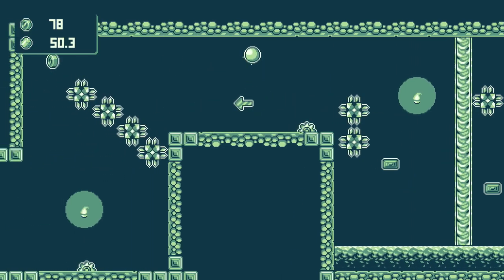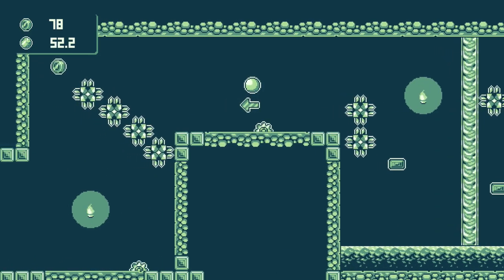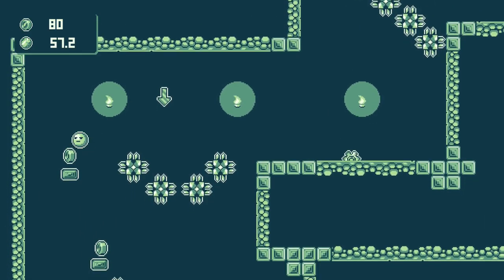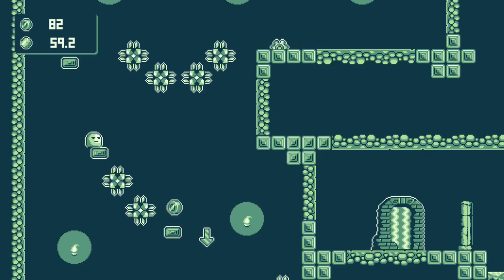Wait till the blade moves away, and then jump up, and then quickly grab the coin. Dance back and forth until you get a clearing, then grab the one in the corner. Watch out for this saw blade. Dip jump to get onto this block, and then down here.